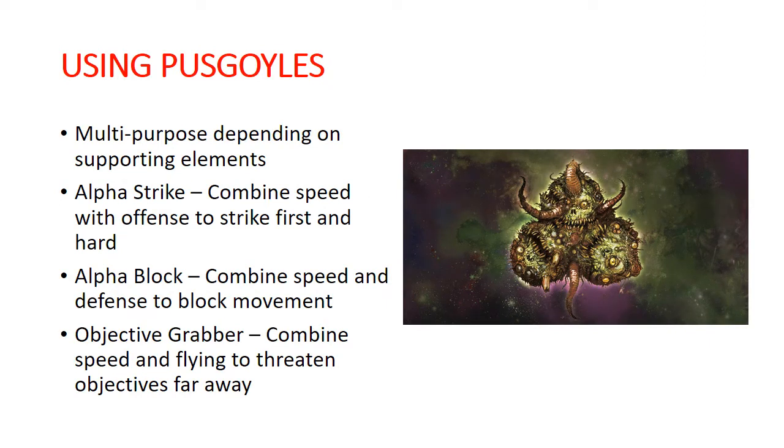There are a couple of different ways to look at how you use Pusgoil Blightlords. You can build them as an Alpha Strike unit — buff up their movement and offensive capabilities and get a decent alpha strike in, then have a big block that is difficult to move. They're on 60-millimeter rounds, so a unit of four of them takes up a lot of board space. You can really block off lanes and prevent your opponent from moving around and guard objectives very easily, or use them as objective grabbers because of their mobility.